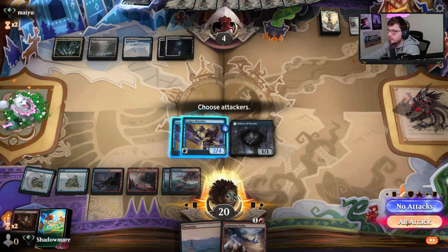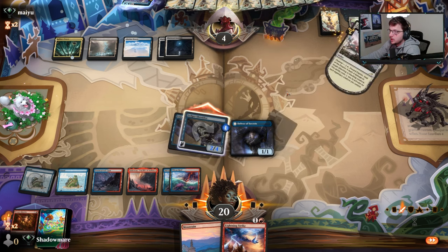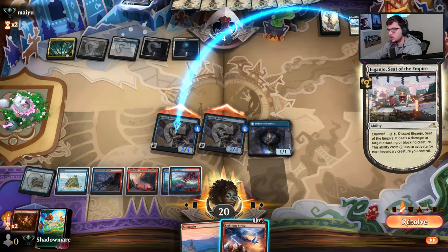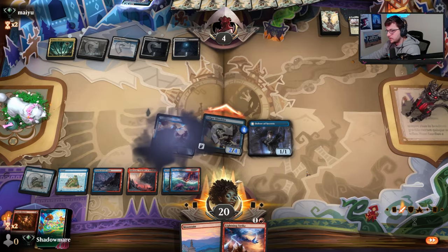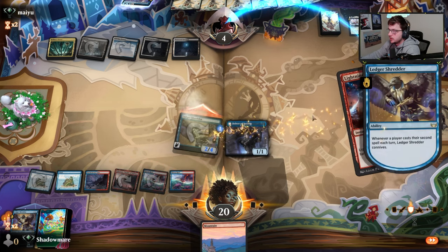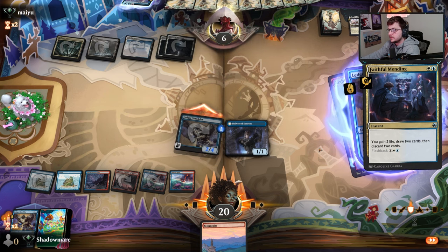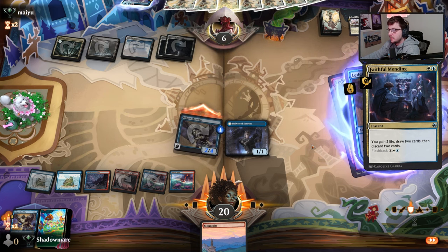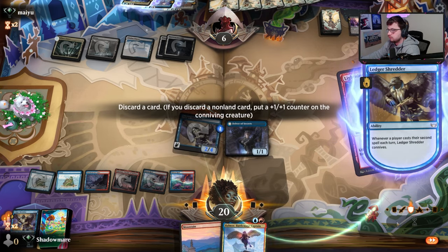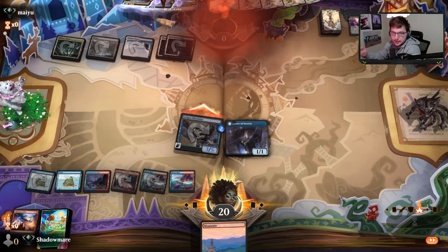I want to play Delver first, I want to move to combat. The reason why is because I want to Lightning Strike them in response to maybe a Wandering Emperor. I guess I could have cast Lightning Strike and maybe saved it - that was a punt. But we still got there.